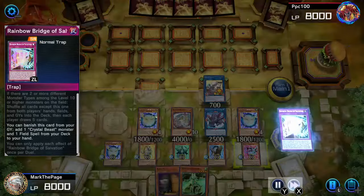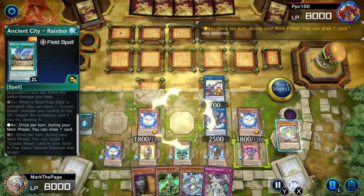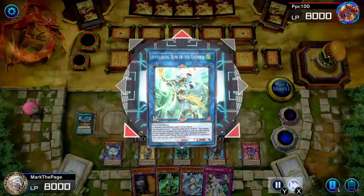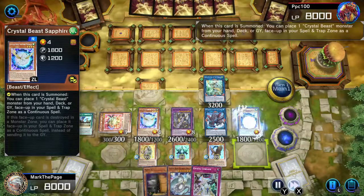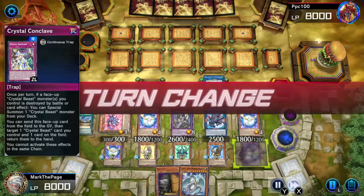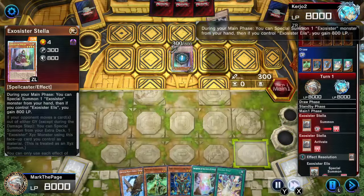My Master Duel build is constantly changing. This is the combo control blend that I built on stream, though later I'll transition it to a turbo build. You probably don't need Rainbow Ruins, but I'm theatrical and my wombo combos just don't feel complete without spell and trap negation.